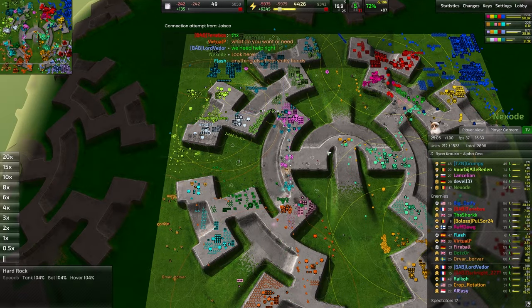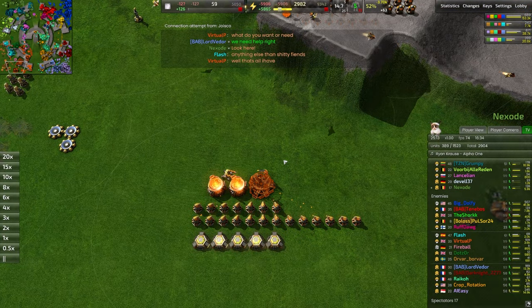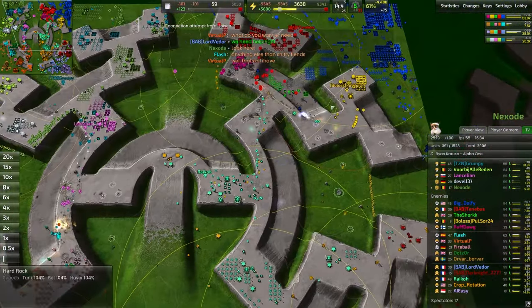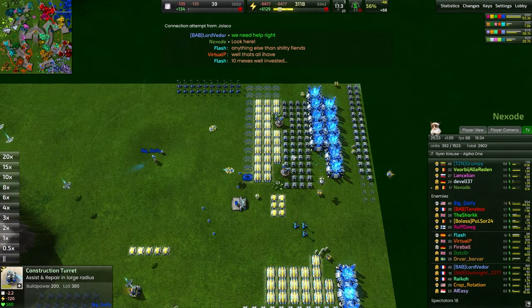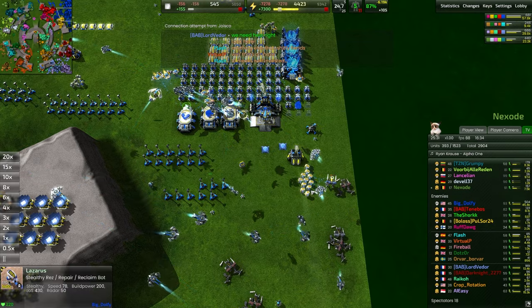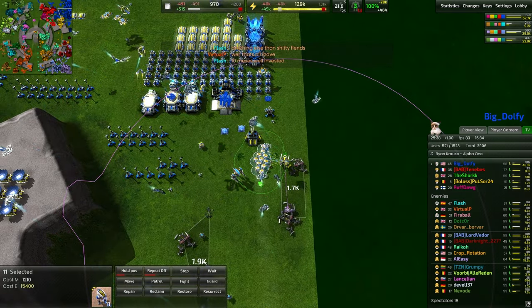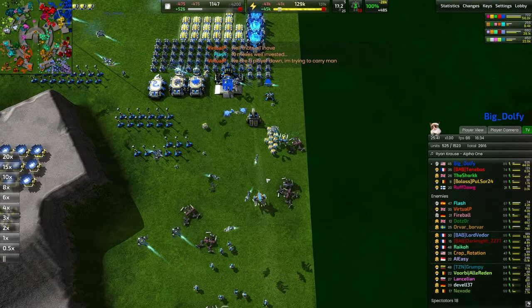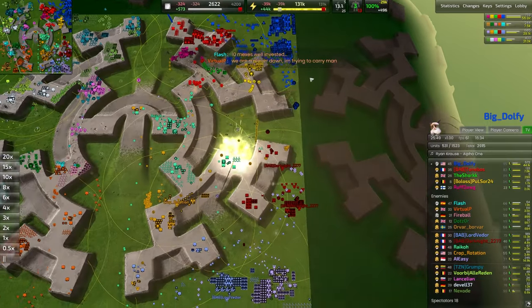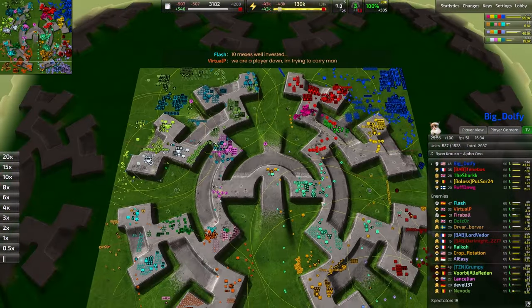These two teams have just been at each other's necks this entire time without really focusing enough on economy. The orange player — Virtual P — is working on an advanced fusion reactor in the background but also still producing units. It's just too much for one player to do on their own. I think the strategy of allowing your best player to eco like a madman in the back line, protect them at all costs, and eventually let them be the mass contributor — I think it's going to be a real benefit to Dolfie's team. Marauders are going to be resurrected here.